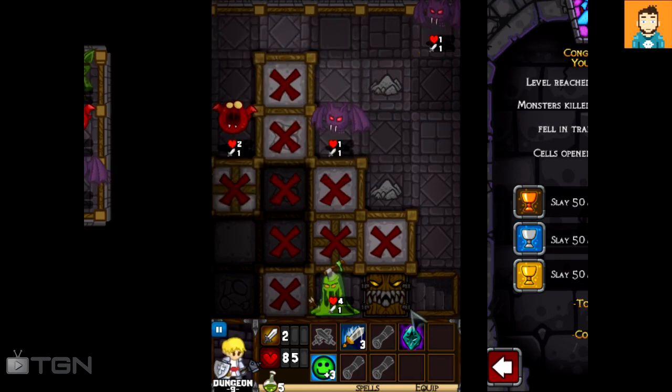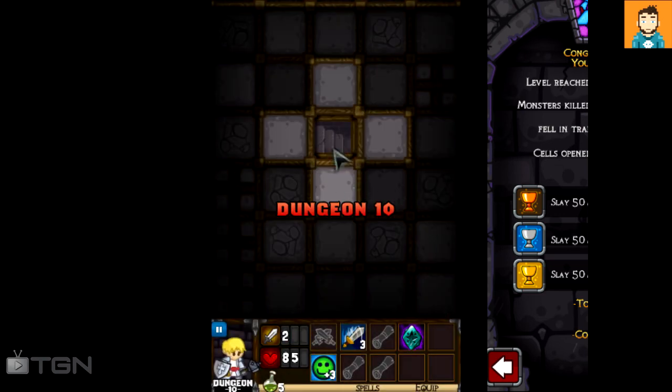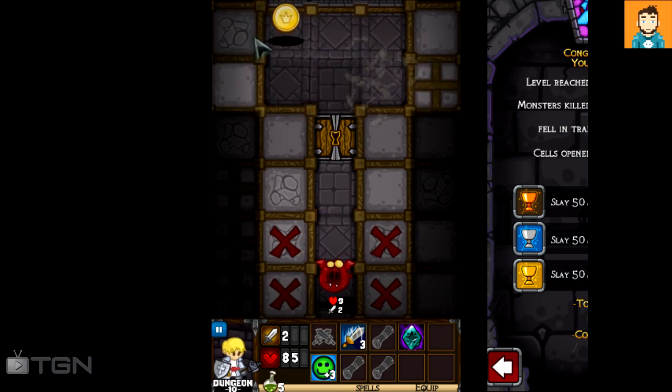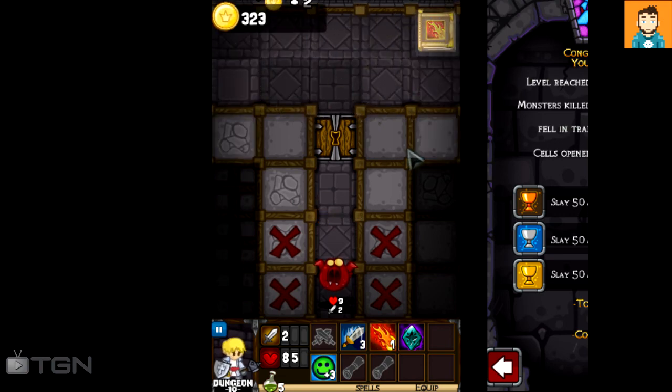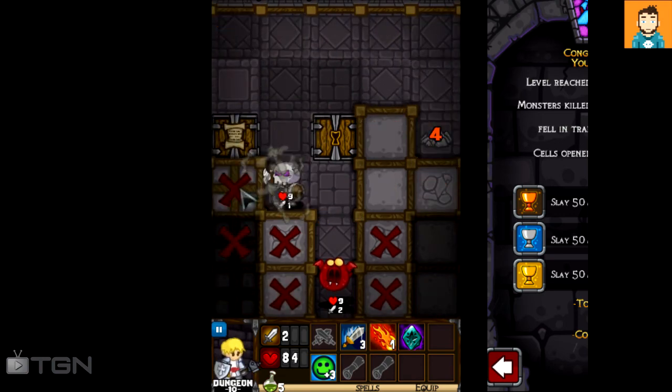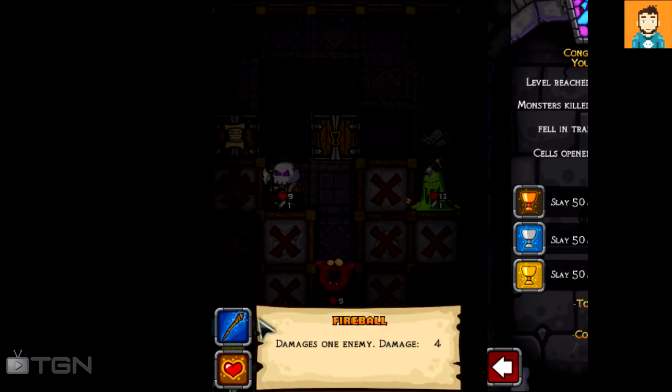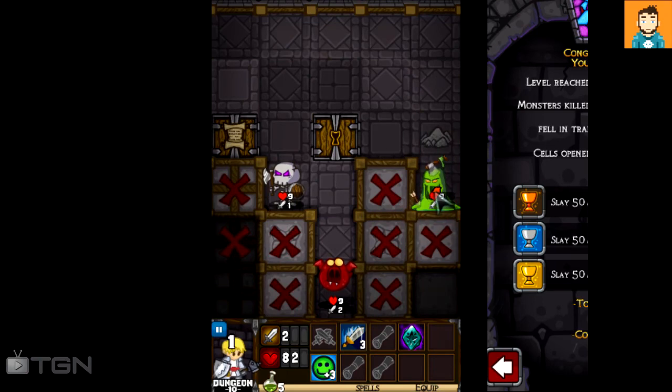I'll just keep opening tiles — oh, this one attacks everybody on screen, didn't notice that before. That's as far as I can get so I'm going down. We've made it to level 10 and we've unlocked the vampire! Found a spell that does four damage — hell yeah! So in the next episode we'll go ahead and play with the vampire, hopefully it'll be awesome.